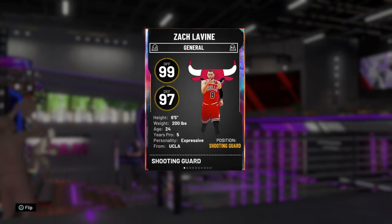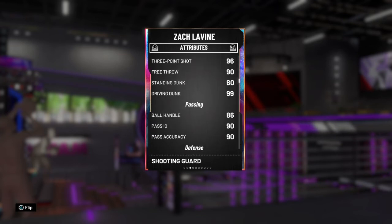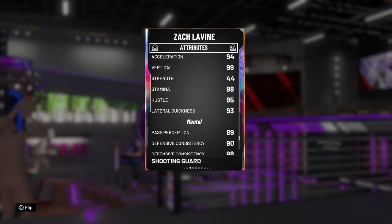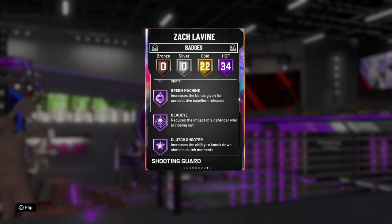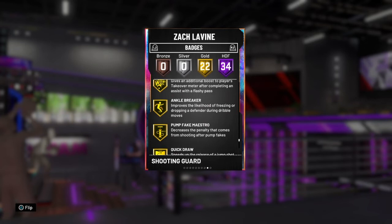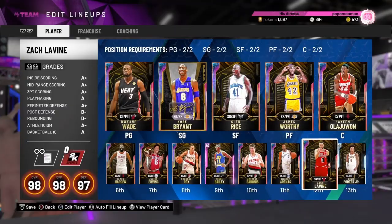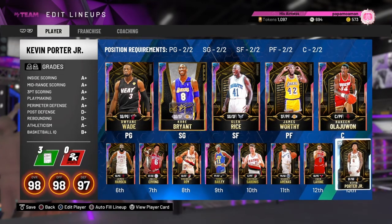Next up is token reward Zach LaVine — six foot five, literally a Brandon Roy clone that can play point guard and is one inch shorter. He also has no Unpluckable, which is why I don't use him too much. 34 Hall of Fames, not too bad. He has the same release as Brandon Roy. He's still a great card, but any opals with weaknesses immediately makes them worse than other opals.